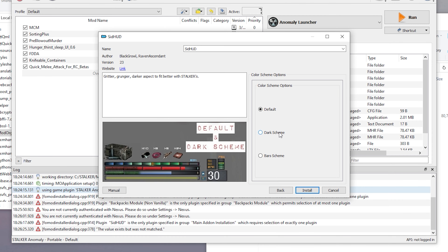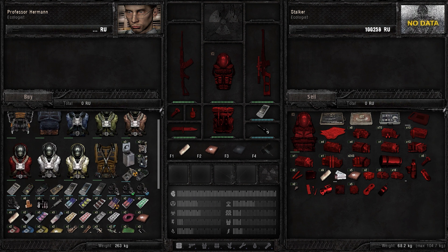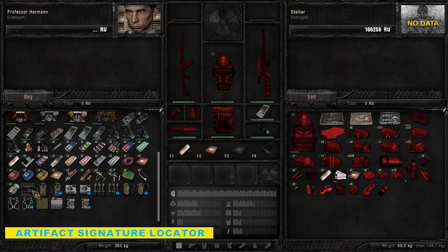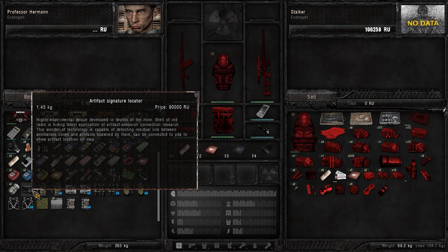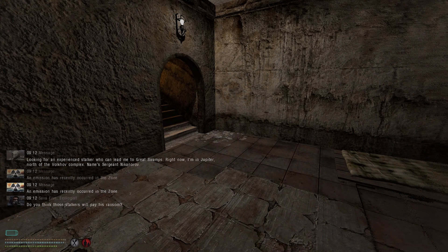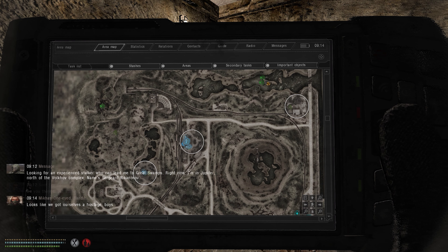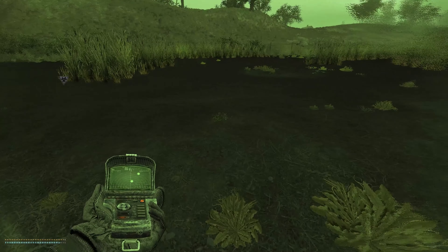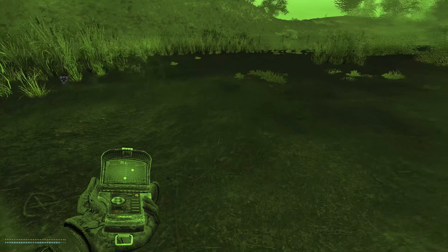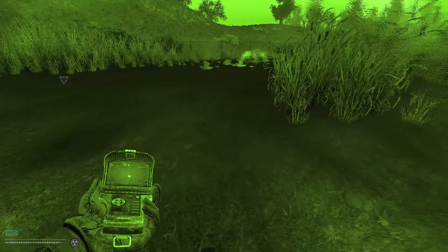Let me finish this video with something for everybody who loves hunting artifacts. The Artifact Signature Locator add-on adds a new device you can purchase from the scientists. It's pretty expensive and you have to be friendly with them, but it's gonna show you from a distance every artifact sitting in an anomaly. No more running around in dangerous anomalies for nothing. I really liked the idea, but it might make the game a little too easy — maybe the price should be higher.